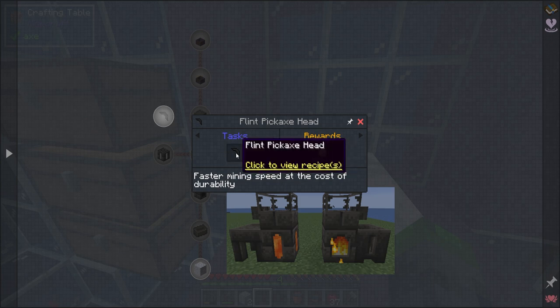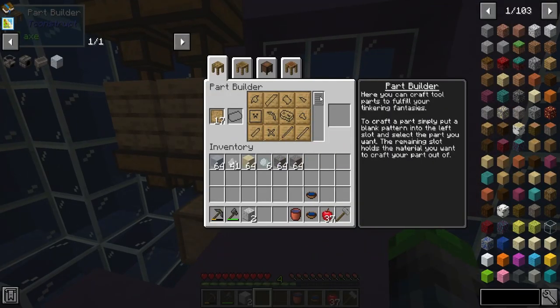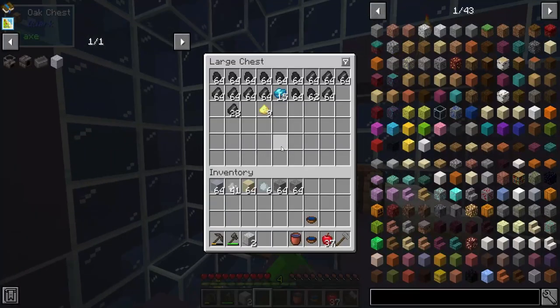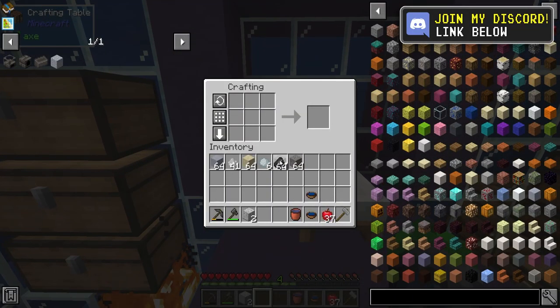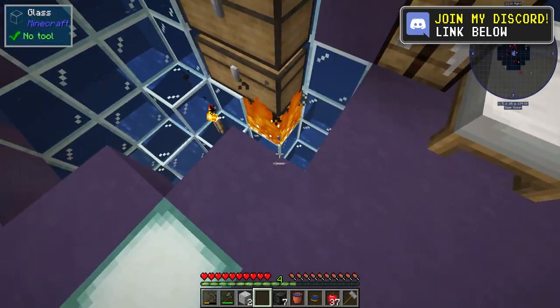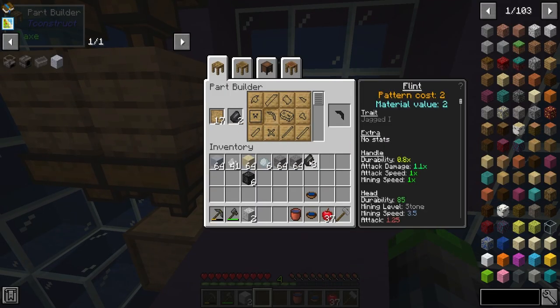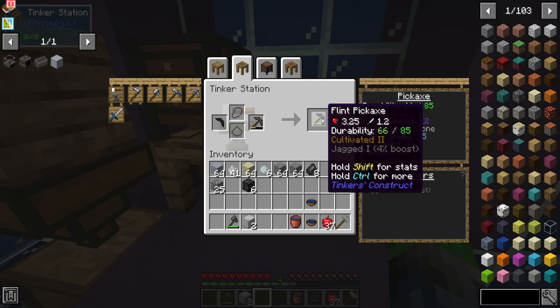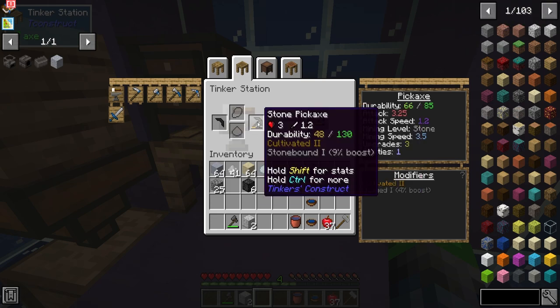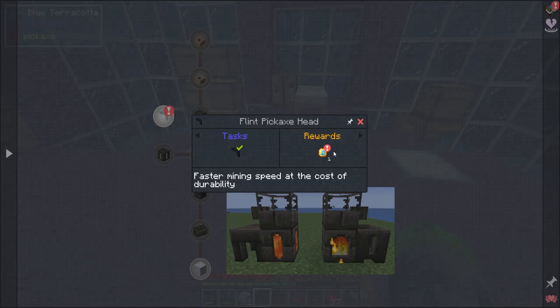First off, we're going to be making this flint pickaxe head. I'm pretty sure all we need to do is select the pickaxe, get some flint, put it in — maybe we need the flint cubes. So here, oh that was easy — flint pickaxe head, there we go. Go ahead and upgrade here. We do lose durability, but you know what I say — do it for the quests.